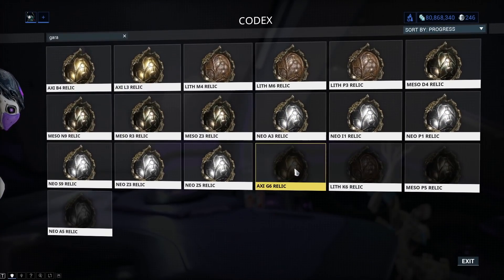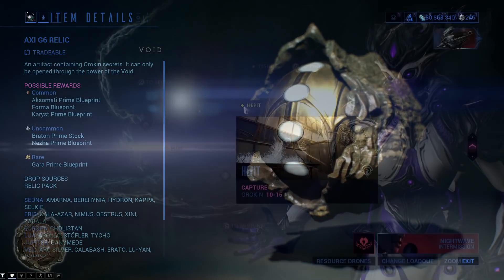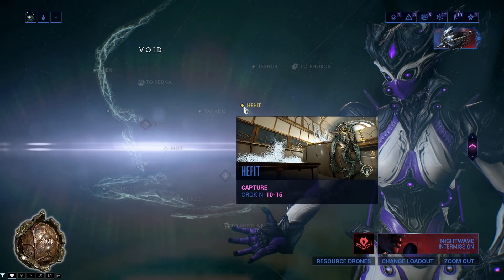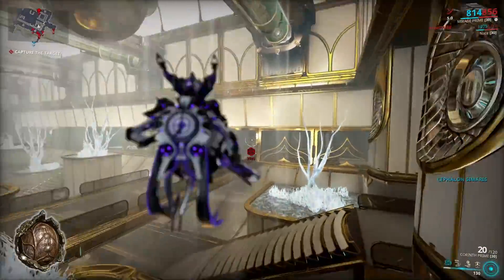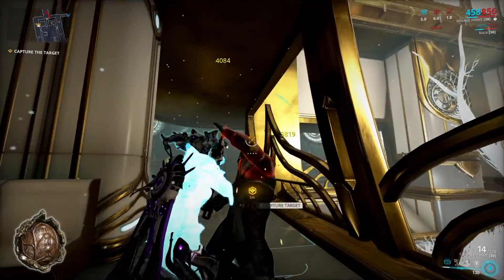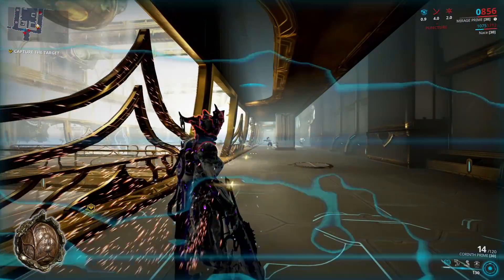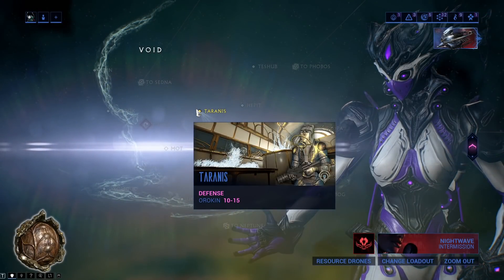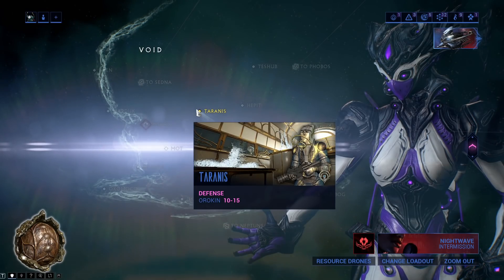We will go over every single kind of relic right now, so let's start with Lith. Lith relics are extremely easy to get. Hepit Capture in the Void is extremely good in this regard, with a 100% drop chance after you complete the mission. Even though this way is the fastest, it is extremely unrewarding since you only get relics. You may also try Tyrannis Defense in the Void, which is also quite nice with a high Lith relic drop chance.